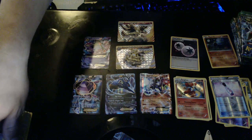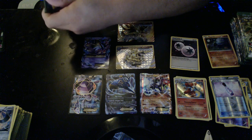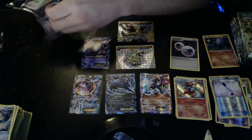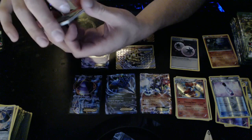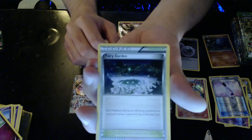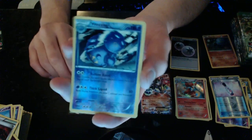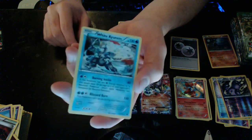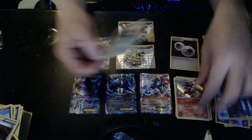Delphox looks like a clown — I think that's what they were going for, like a mage. We got a white coat — something in it! Three, two — and we have a Fairy Garden, Braixen, Scorched Earth, Reverse Hollow Wheezing, and a White Kyurem Hollow! Delphox goes on top — alright, we have a big old stack of cards now, this is fun!